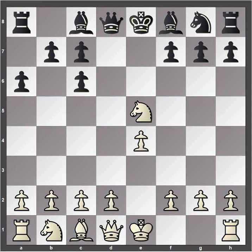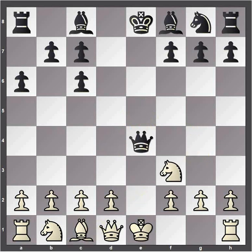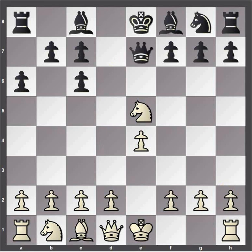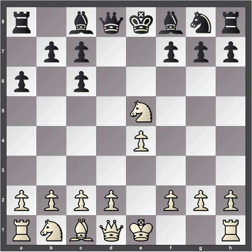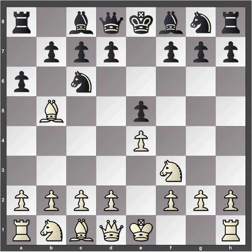Black can get his pawn back immediately with queen d4, attacking the knight and also attacking the pawn. You need to do something about your attacked knight, so let's say you move it — queen takes e4 check. Black has a good position. Also good is queen e7. This works too, and that knight needs to be defended. If you move it, black takes the pawn. If you protect it, f6 drives the knight away and black takes the pawn. So that doesn't work for white trying to win that pawn.